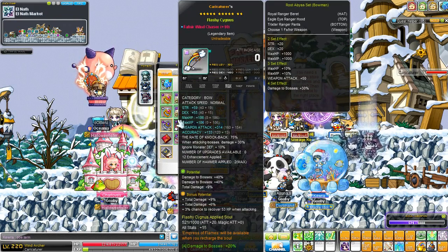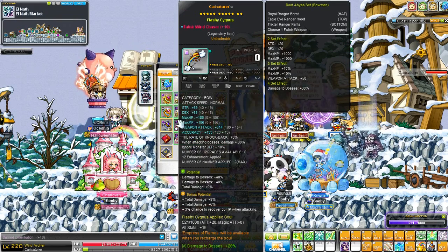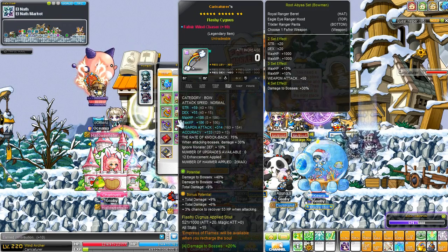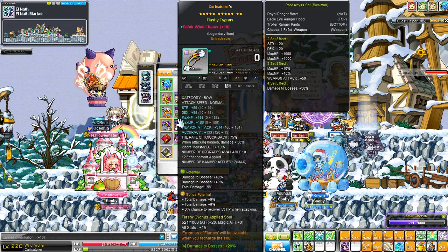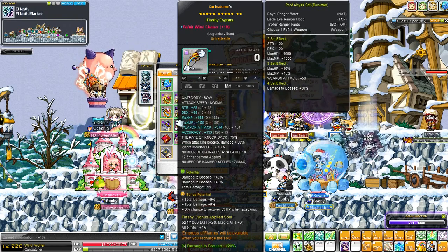My Fafnir bow is still the same as before: 80% boss, 9% total damage. Bonus pot is 15% total damage - I need to recube that to get percent attack, but we'll do that at a later date. I'm using a flashy sickness soul as well: 15 all stat, with the bow being 314 attack and 55 DEX.